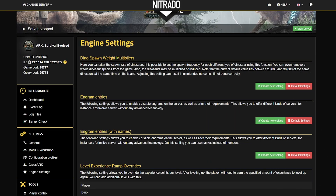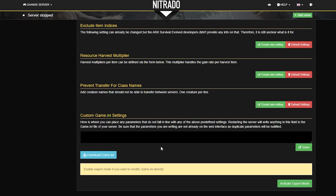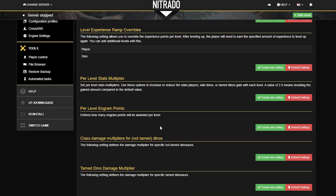There are a ton of different settings that you can adjust here, and luckily there are descriptors for every single setting that you might need. For example, you can even add in custom game.ini settings in the very bottom section. For today's example, we're just going to use the engram points, as that is one of the most straightforward ones.